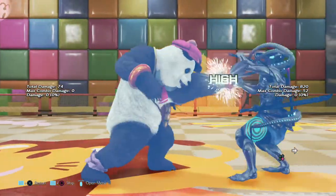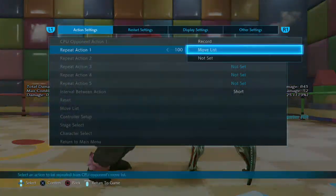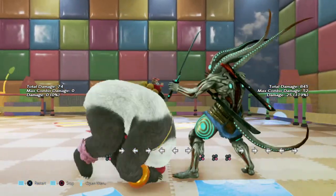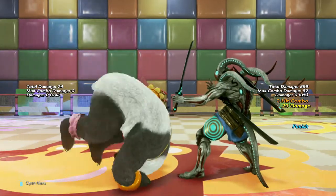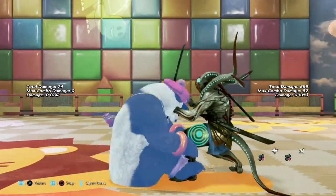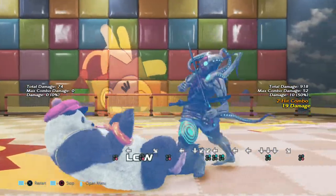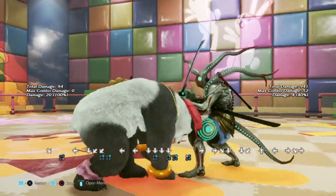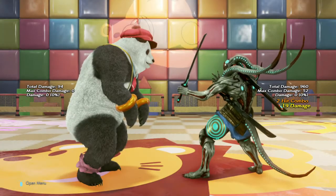Ladies and gentlemen, welcome to the forward roll series. Forward roll 1 is just a simple high — very safe on block. Forward roll 2 is a mid launcher that is negative 15 on block. Forward roll 3 is a sweeping low, negative 12 on block; however, the wall rising 4 you can get from this can lead to a combo. Forward roll 4 is a rolling mid that is safe on block. Forward roll 1+2 is also a rolling mid that is safe on block, and forward roll 3+4 just reverts him back to the previously seen hunting stance.